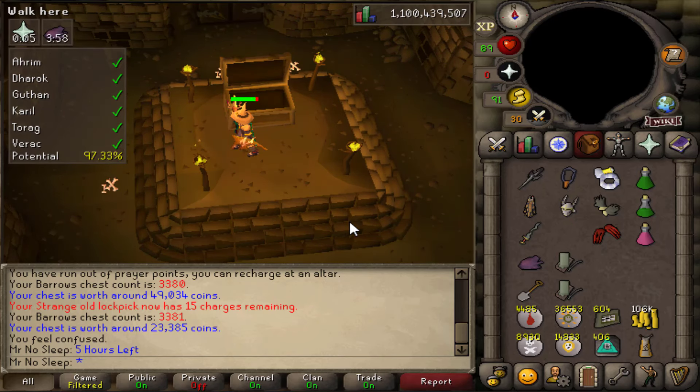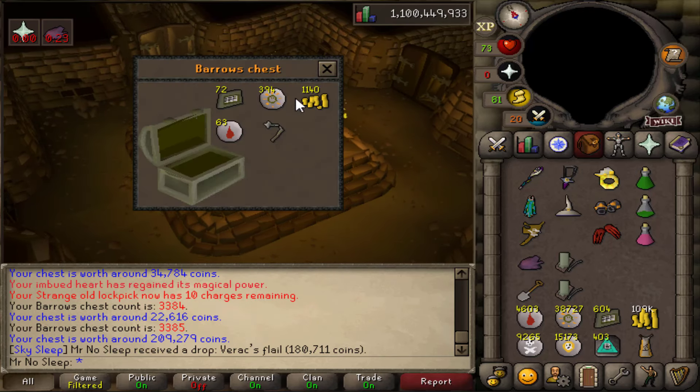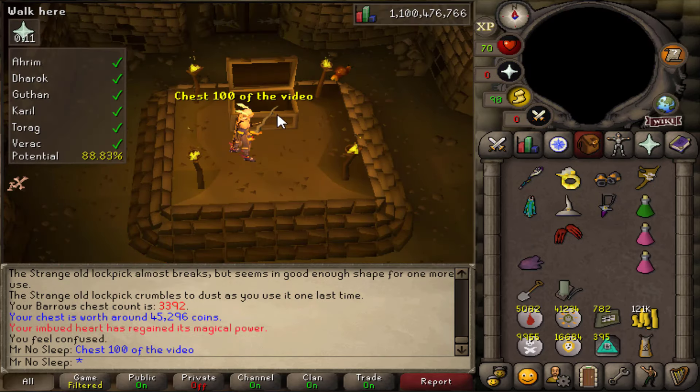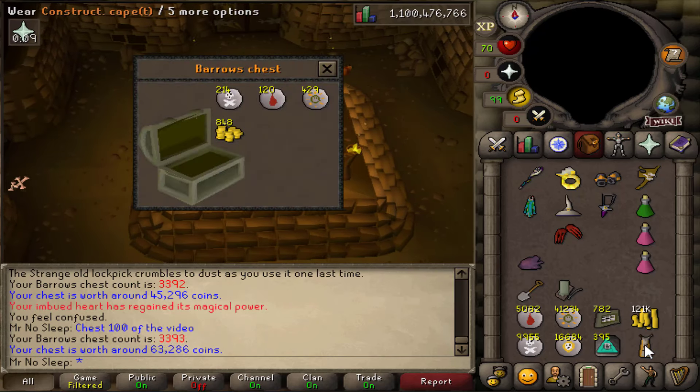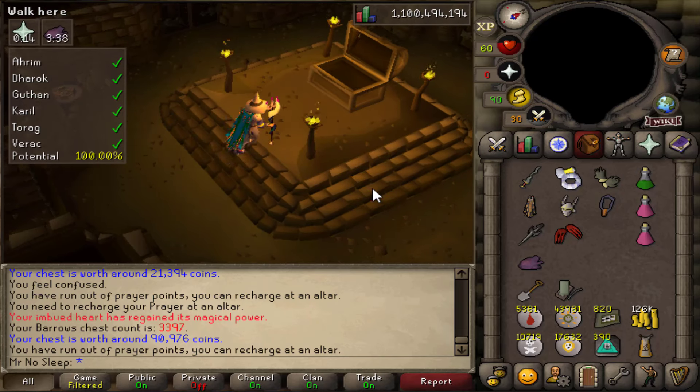I was going about one hour between items pretty often and getting all the wrong items. The things that went way up in price — Ahrim's robetop and robeskirt, Karil's top, and the DH platebody — those were exactly what I wasn't getting. Over 100 chests in and I was really waiting for something good.